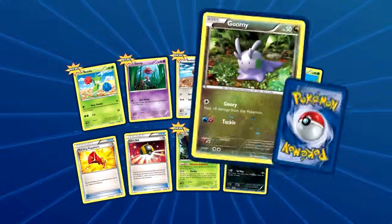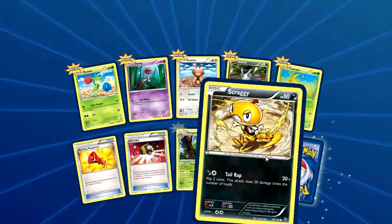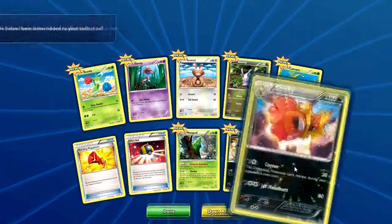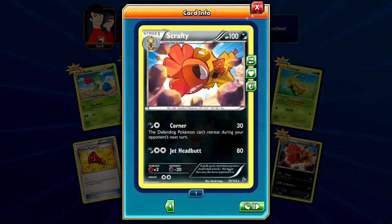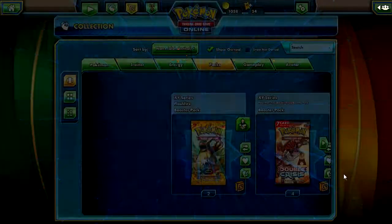Roselia, Skrelp, Spritzee, Goomy, Caterpie, Staravia, Megaphone, Ultra Ball, Metapod. Reverse Rare is a Scraggy and our rare is a Scrafty. We got the Scraggy-Scrafty line going on.